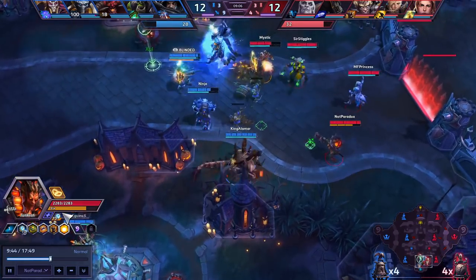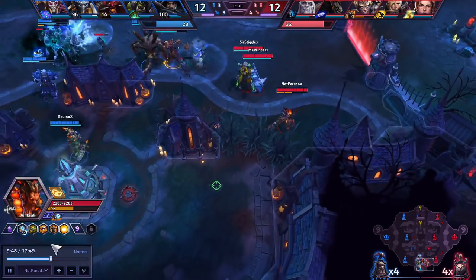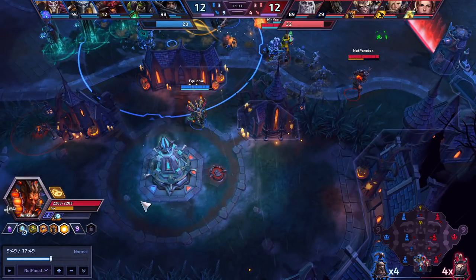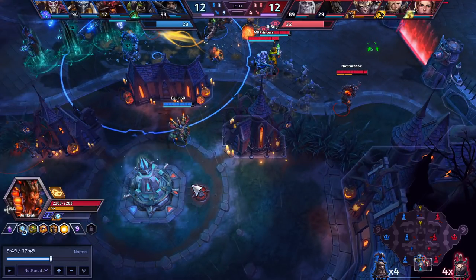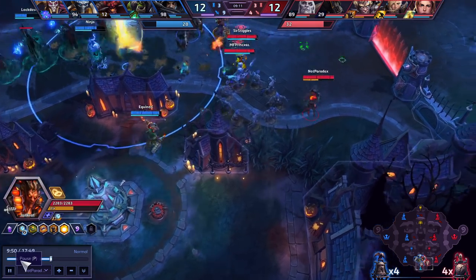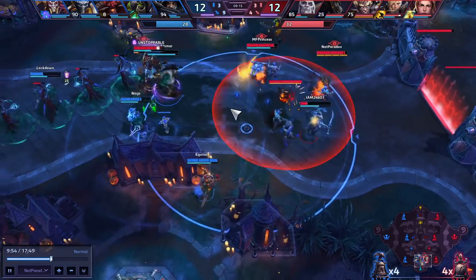That being said, we're still struggling at the beginning of this game, so I'm using my Junkrat ability to stall this objective out. Now, if he was smart, he would hide right here — if you hide in this corner, it's a lot harder for Junkrat to interrupt, because his bombs are going to hit this and bounce off. So I need to get to the perfect angle to actually interrupt it.